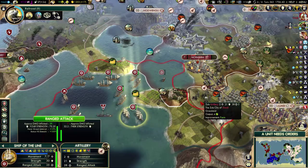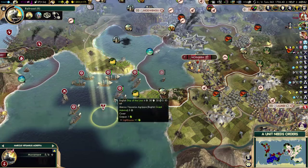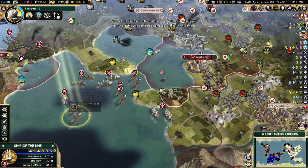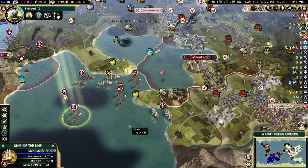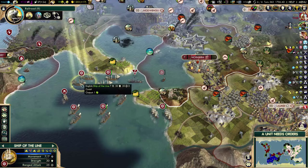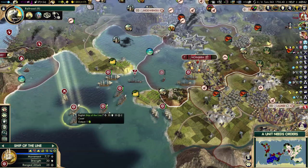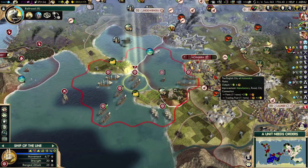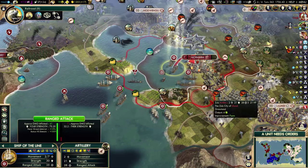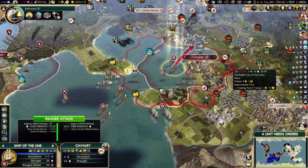Let's get rid of that artillery first. Move the Admiral. One more shot. How many more do I actually have here? Four more. I think I can get rid of that cavalry too. That's seven movement points — I can move here, and then move this guy here. This guy doesn't have plus one range, but this is fine. I think I can kill both without any problems.